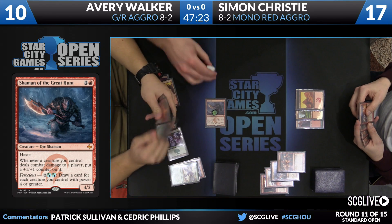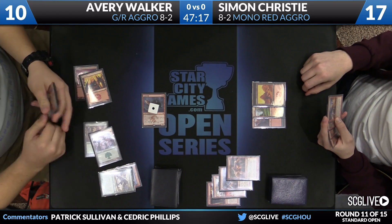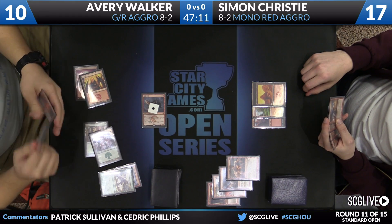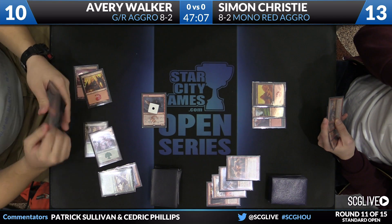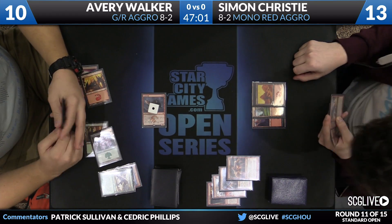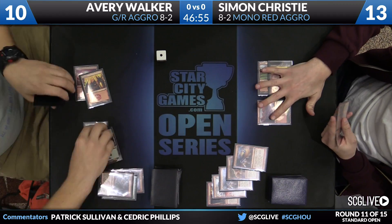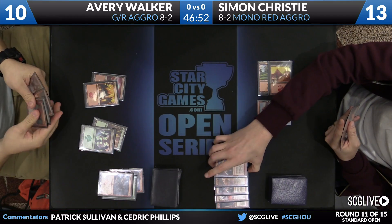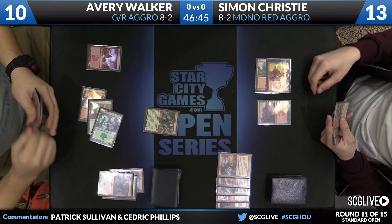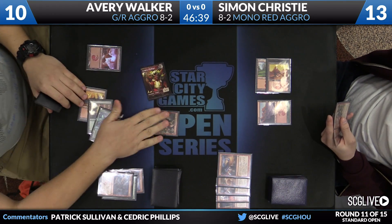Christy will draw — copy of Goblin Rabblemaster. Great time to draw that with the shields down. You can tell there's some apprehension on Simon's side of the table because he doesn't want to get hit by the Shaman yet again next turn and then have it get out of Lightning Strike range. Three mana — that's a Rabble Master. Goblin Token going to come in. Into the red zone. Christy will go down to 12.